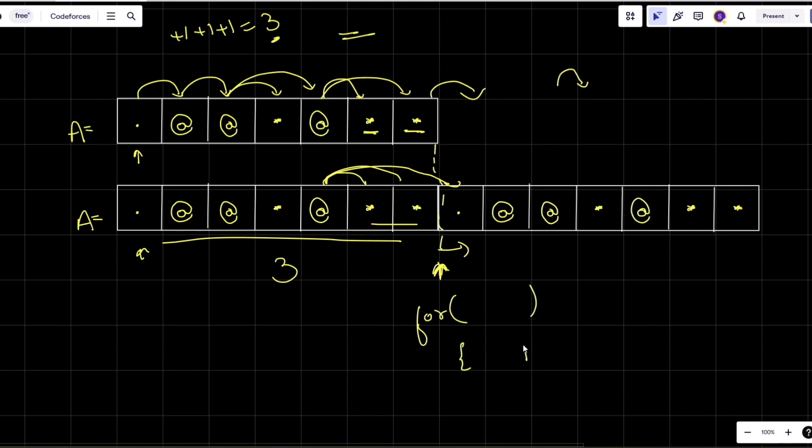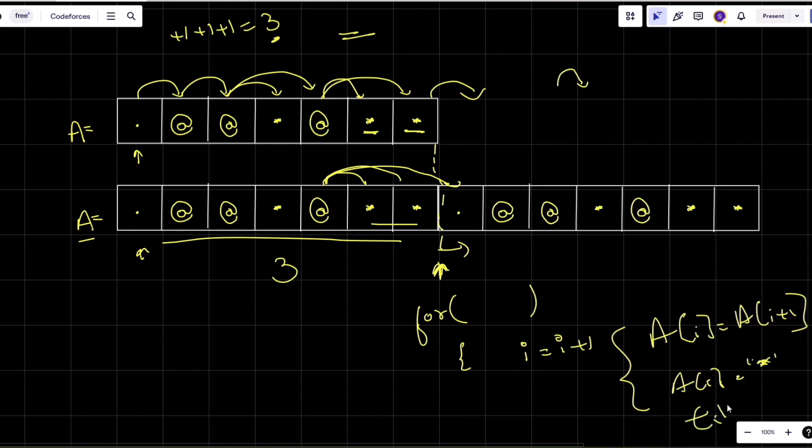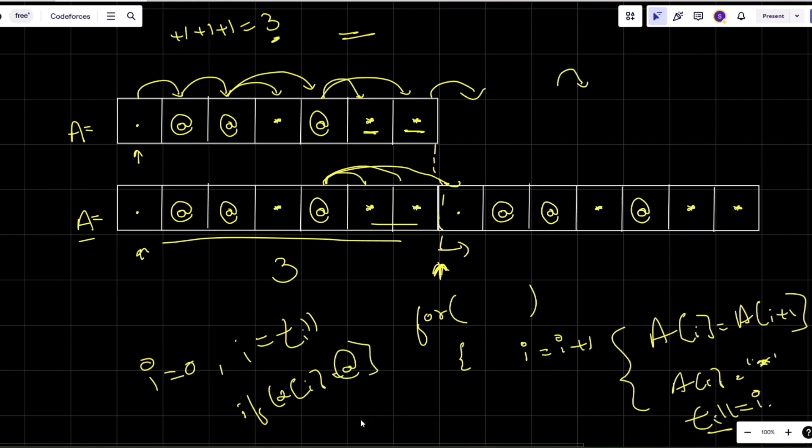We'll use a for loop to find the index where two consecutive thorns appear. We check if s[i] equals asterisk and s[i+1] equals asterisk, then store that index in a variable called 'till' and break. Then we iterate from i equals zero to 'till', and whenever s[i] equals '@' (coin), we increment our answer. At the end we simply print the answer.